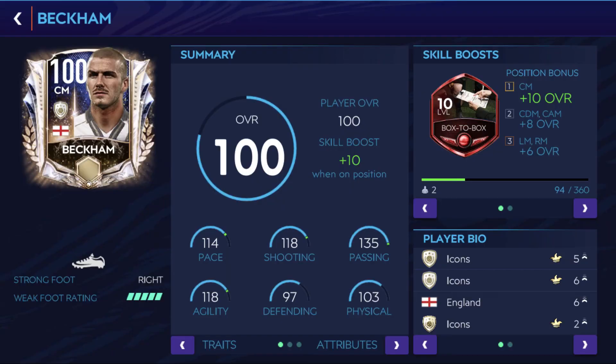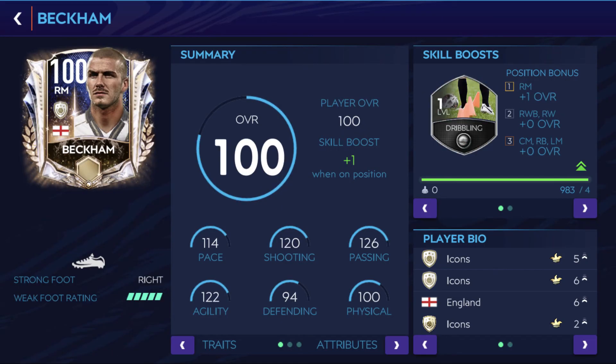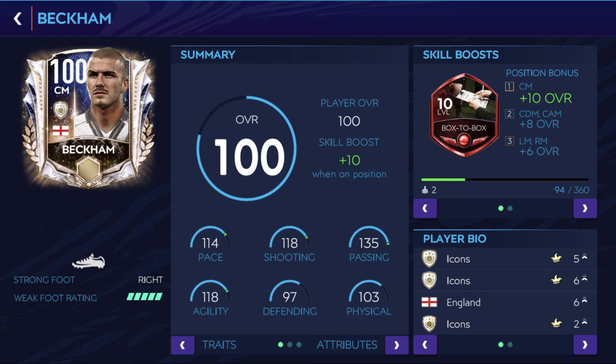What Beckham should you choose? I'd recommend central midfielder Beckham, because for winger, right midfielder Beckham has very low pace and a bad boost for wing midfielder, and better cards will come in the future. Central midfielder Beckham has very good stats for his position, one of the best boosts — box to box — and he could hold his own against stronger players from later events.